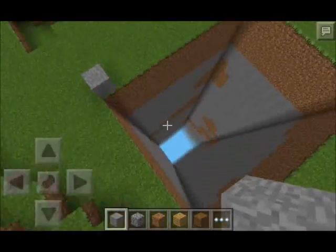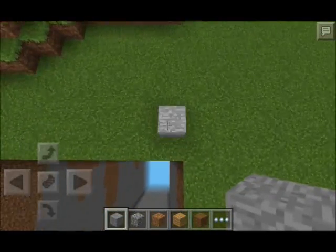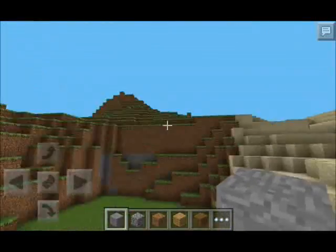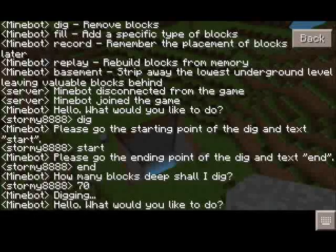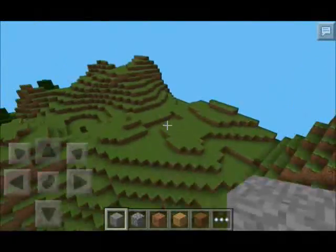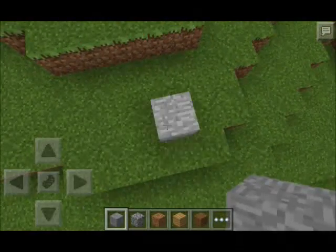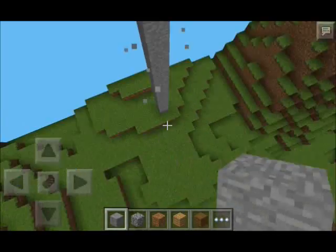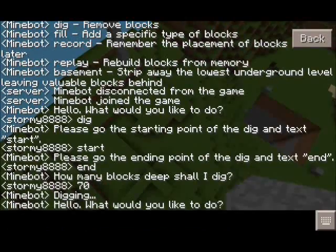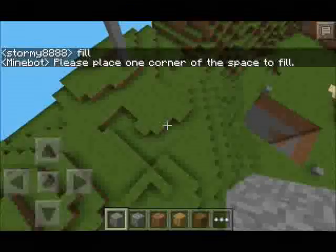It's not always that accurate, so sometimes it might not go exactly in, but hopefully they'll be fixing these little bugs and issues. The next command is fill, where you add a specific type of block in between an area. Let's make a little area here.